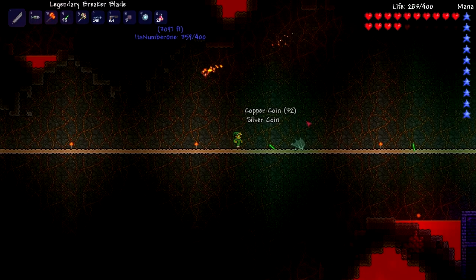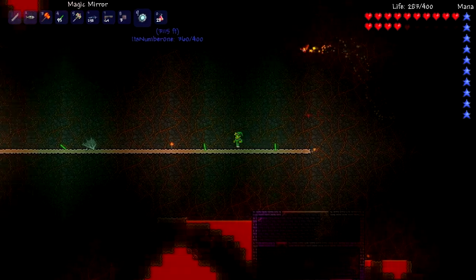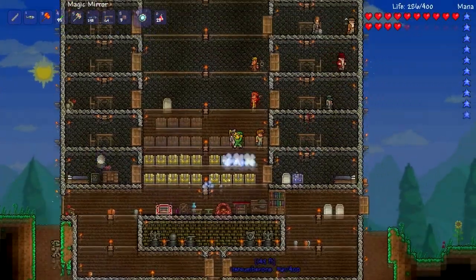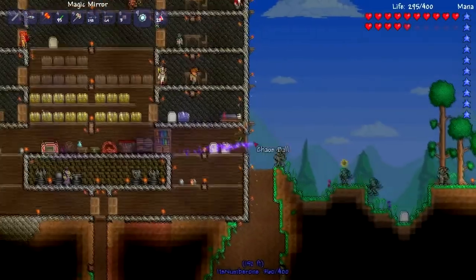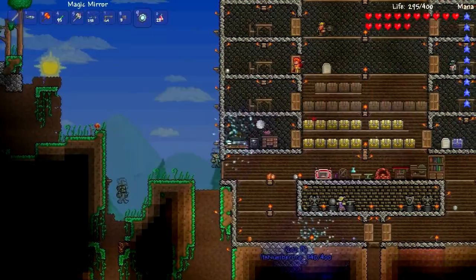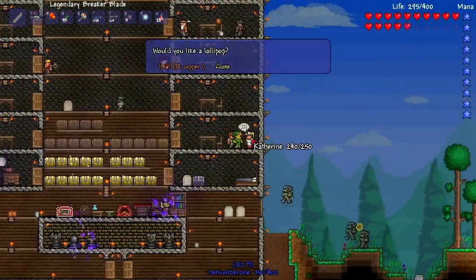This is the platform where we fought Wall of Flesh. This is the beginning of it, that's where we exit. Teleport home. Save my house from the goblin army invasion. Now I'm regretting I built that area in the middle because I can't get to it — I can't get the goblin that's in there.